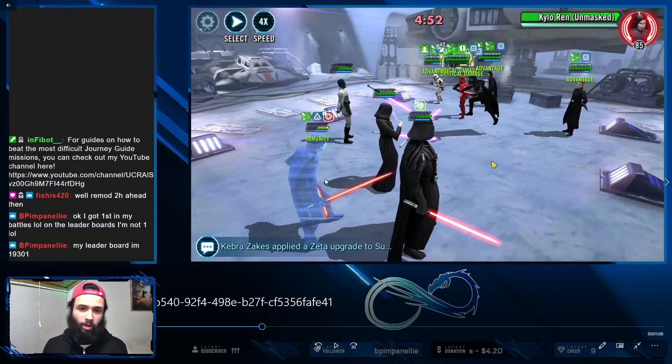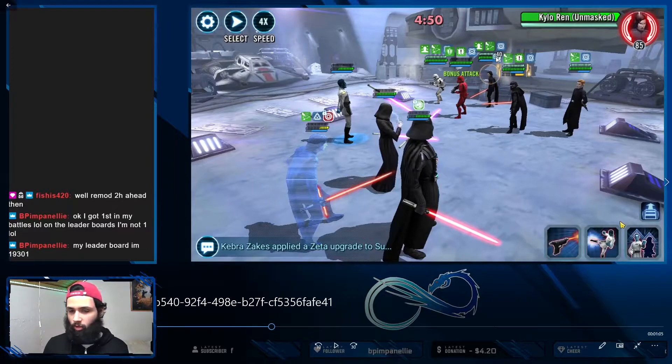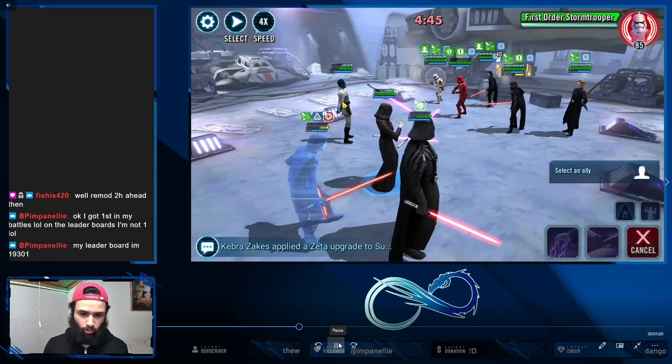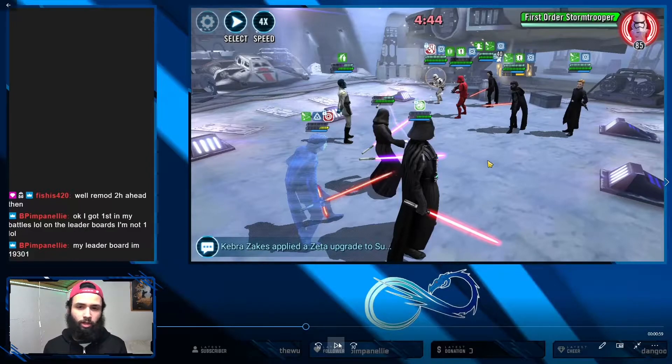This is a Relic 7 Kylo Ren and Mast — he comes with the requirements for Supreme Leader Kylo Ren, so it's always a character you can accept having at somewhat of a high gear. First things first, we have one of the taunts to deal with, and what we're going to do here is TM swap over to Treya and isolate Stormtrooper. The benefit to isolating Stormtrooper over Kylo Ren and Mast is the 100% counter chance on Kylo Ren and Mast, and also the fact that when we isolate Stormtrooper and he does his taunt move, he will not be giving the team his 25% turn meter, which can really screw up some orders in regards to how this team goes.